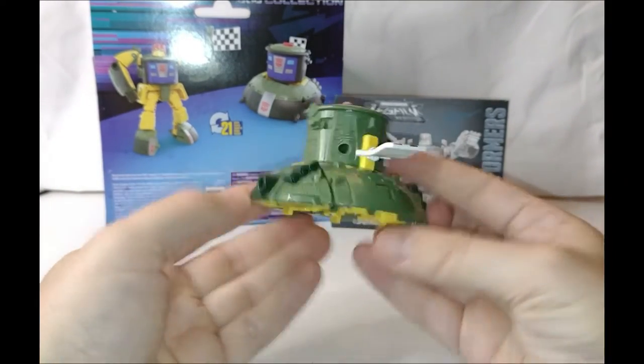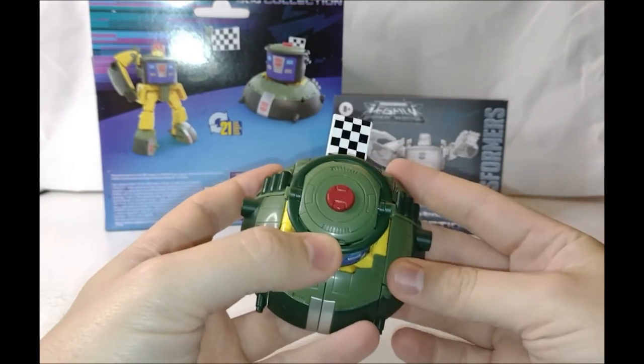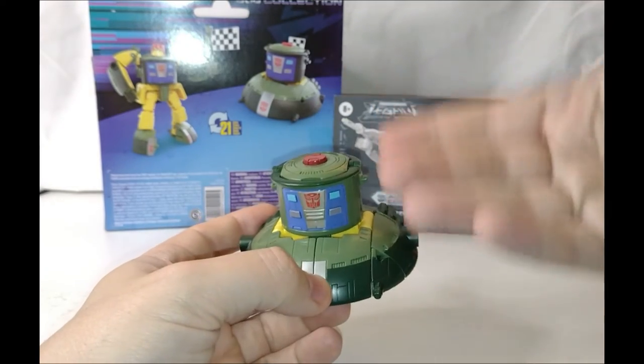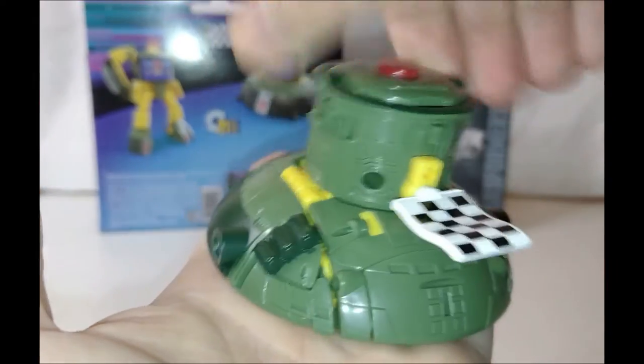There's not much more to talk about the UFO mode. You can't pop up the head like you could on the original and the Generations one. This guy's turned out to be quite a big bot. I'm going to compare him with some of the other updated deluxe-scale minibots that we've had.